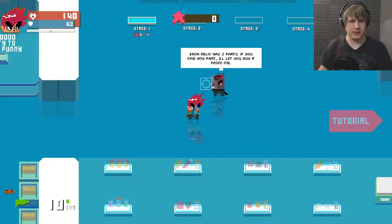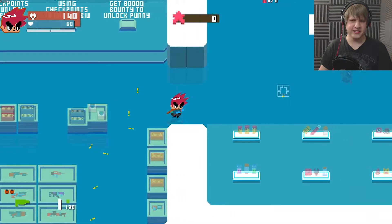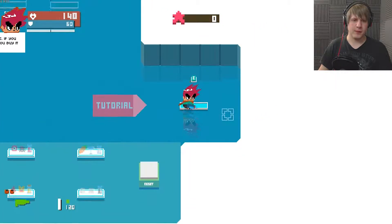Each Relic has three parts. If you find any part, I'll let you buy it from me. Okay. Yeah, this is a hub world. We'll do the tutorial.